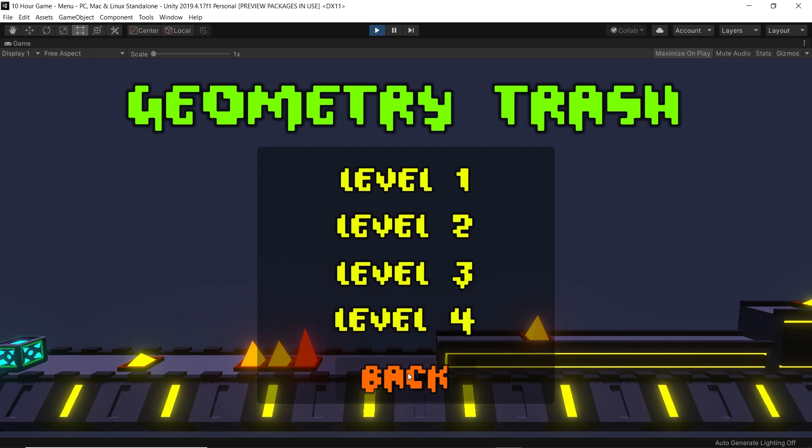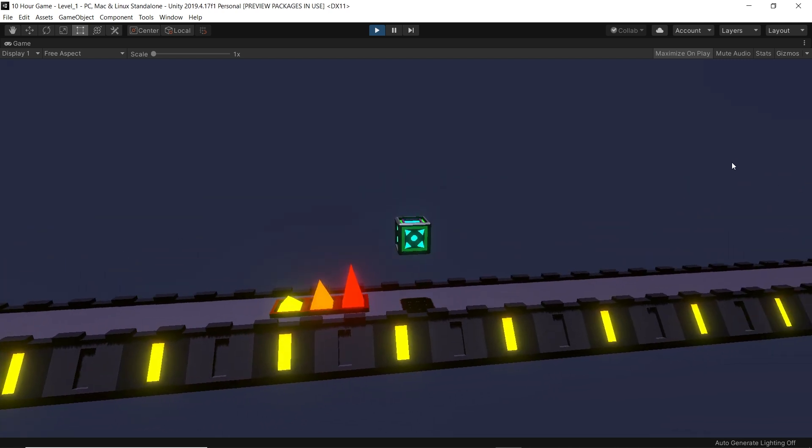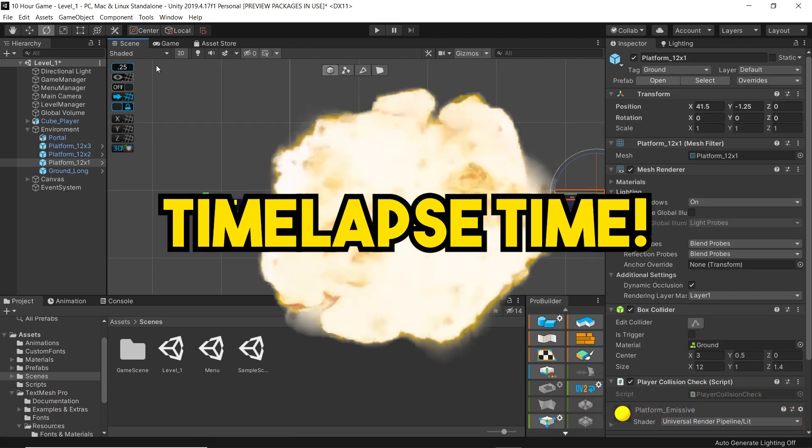I made a level select menu where you can obviously choose what level to play, but right now it's kind of useless because there aren't any levels yet. With two hours remaining I decided to work on making the levels — timelapse time.